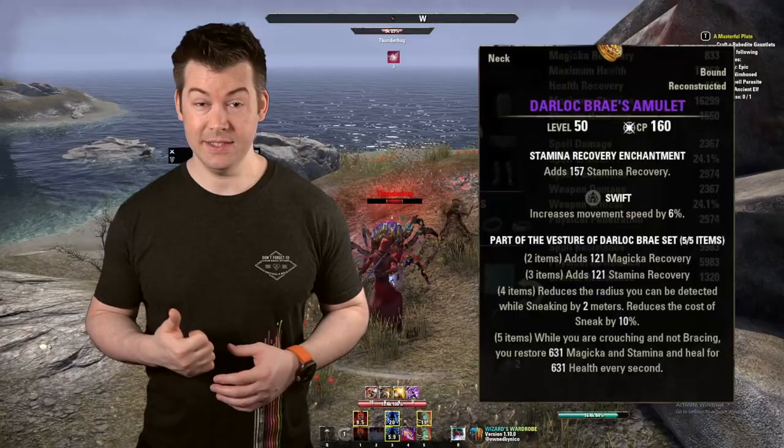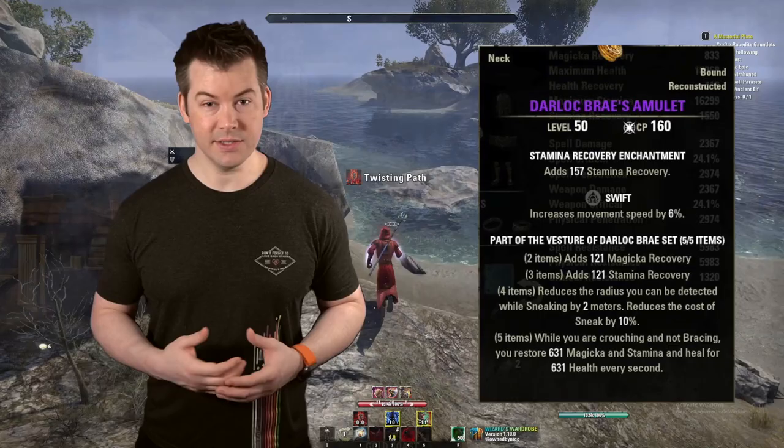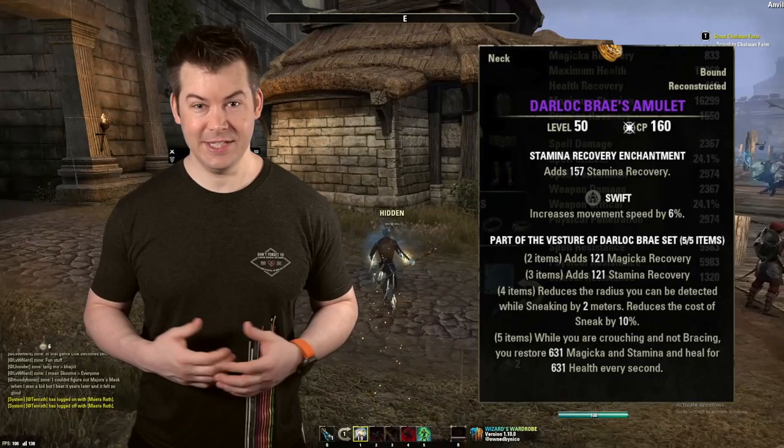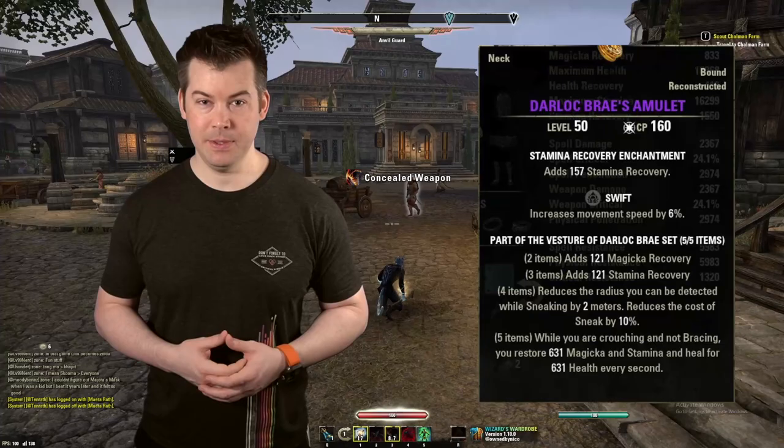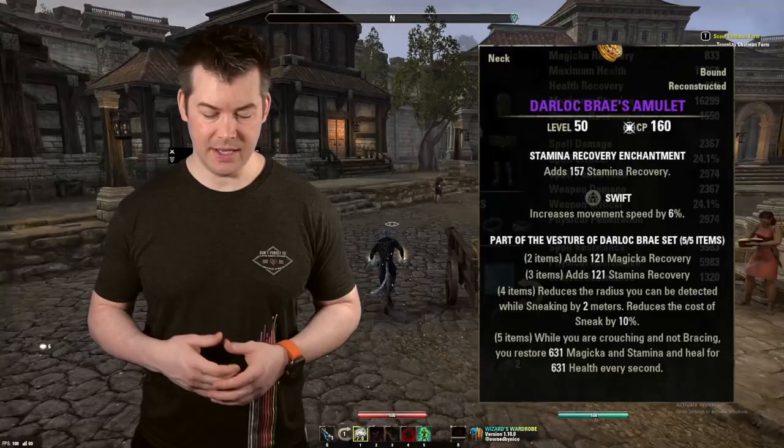The one set that you absolutely need to have is going to be Darloc Brae. This drops from Elsewhere and you can get it overland, from some of the quest lines, or purchase it from a trader. This shouldn't cost very much — it's pretty easy to get. If you see something for sale for like 45K for a chest piece, I wouldn't buy it. You can find it pretty cheap, or go farm it yourself if you like running around overland.